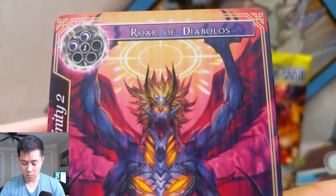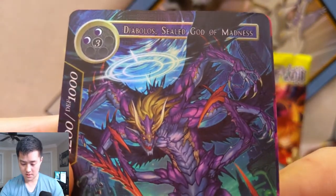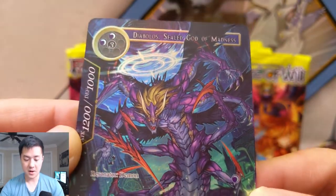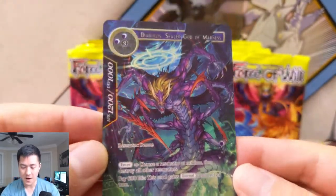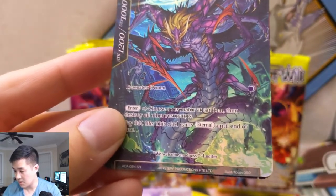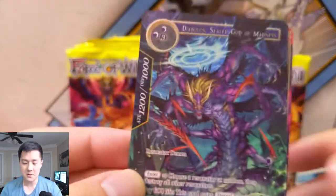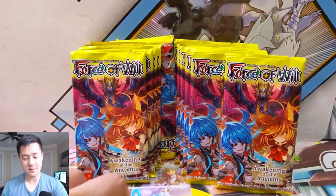We have a beautiful view, a Harvester — interesting — and then we have Roar of Diabolos. All right, here's the Diabolos himself. Wait a minute — this is the full art one! Wow, what's the number? It's still number 84, though as far as I can tell there's also like a number three variant. I'm still confused, but man, this has got to be a good hit. Very cool — we did pull the full art of Diabolos, which was SR. Very happy about that.